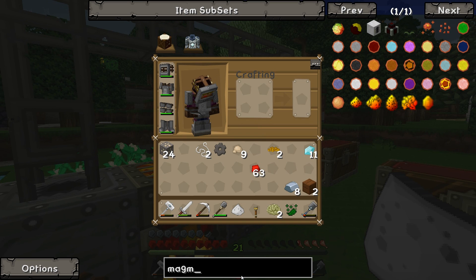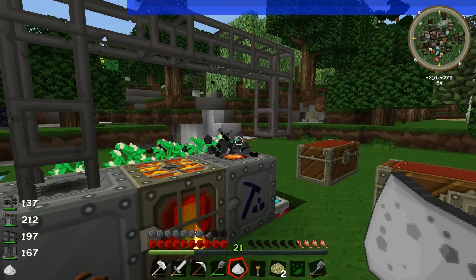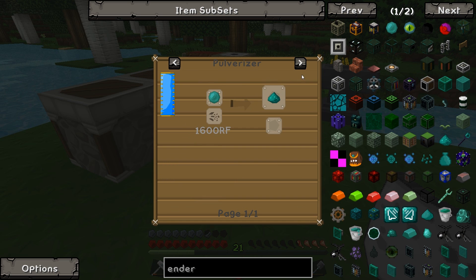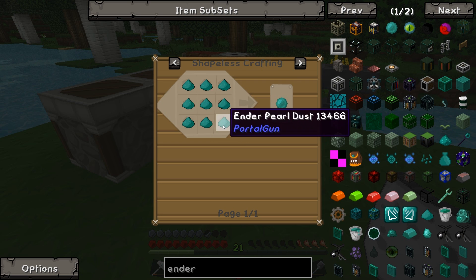Do we have ender tanks? Ender tanks — we do. So if we can get ourselves four blaze powder and four blaze rods and an enderpearl... I don't think we have an enderpearl just yet, but we could probably get one. Enderpearls — can we grow these or make these anywhere? We can use enderpearl powder, which is just pulverizing enderpearls really. Ender essence — we can grow these even. Ender droplets — no idea how you get those though. Enderpearl dust.